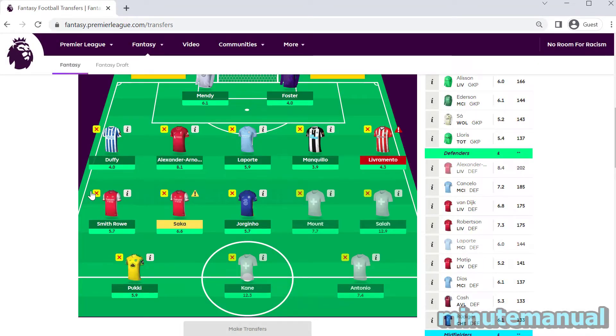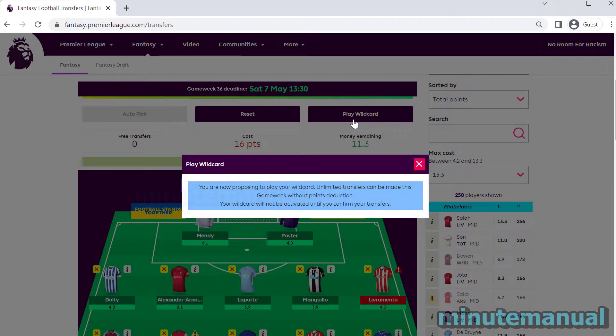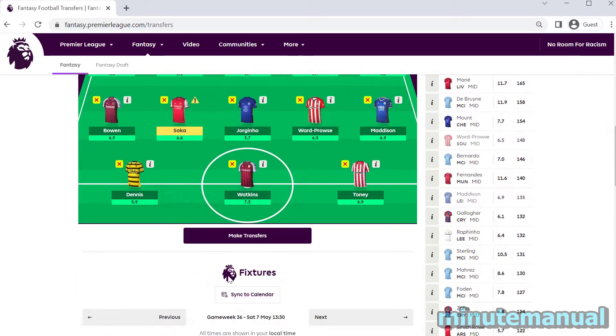You can do as many transfers as you like, and once you've done that, click on 'Play Wildcard' towards the top of the FPL website. Once you've done this, it will say you are now proposing to play your wildcard, and the cost will then drop to zero points no matter how many transfers you've made.